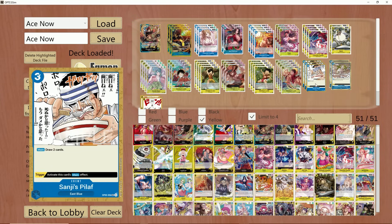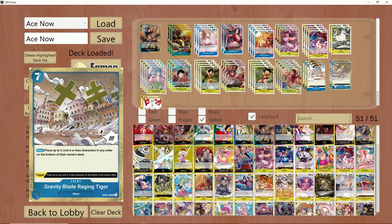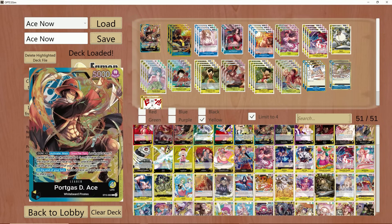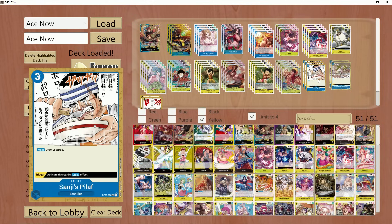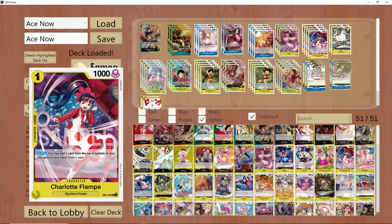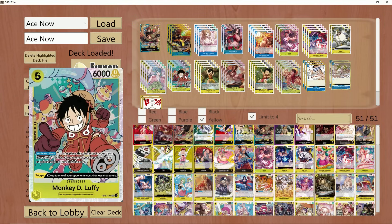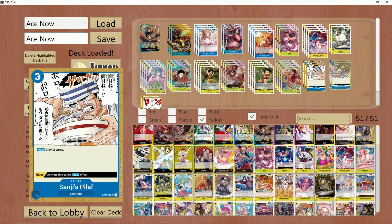You will also see that we've kept some cards like Sanji's Pilaf and Gravity Blade — I think these two are going to be staples. In Ace, Pilaf allows you to draw two off of just activating the ability. So if you're going first, more often than not you just swing 5K and then play Pilaf, or swing 8K if you don't have Pilaf in hand. There are occasions where you may want to play down a Flampe to draw two and then swing seven, or you might have a combo of Hiyori and Luffy in hand. Gravity Blade is also really good on trigger.